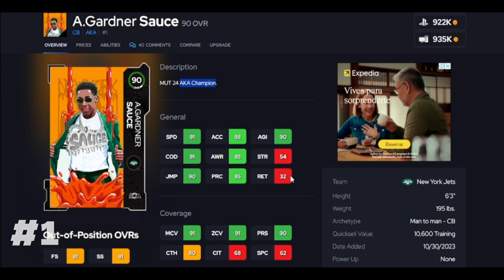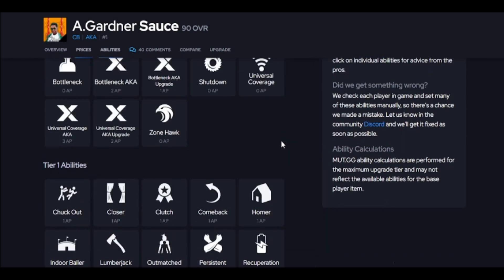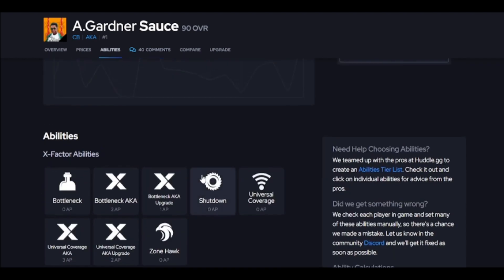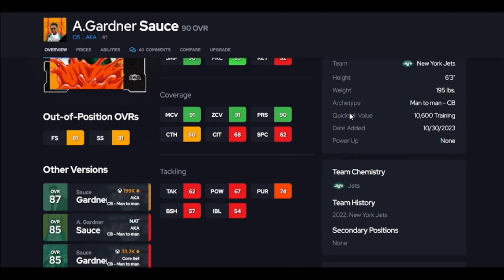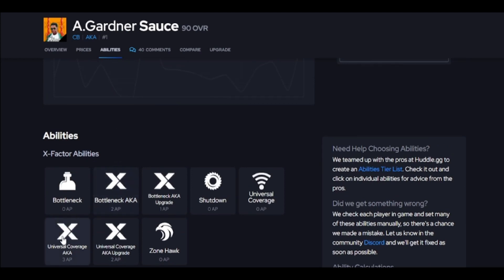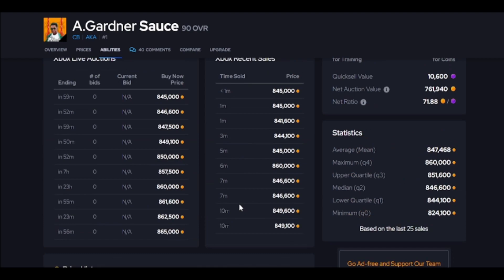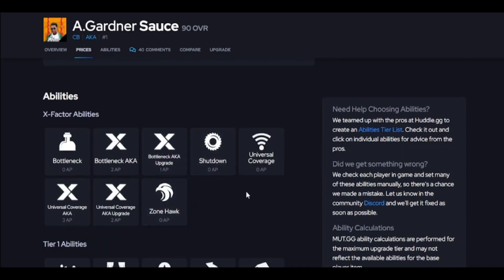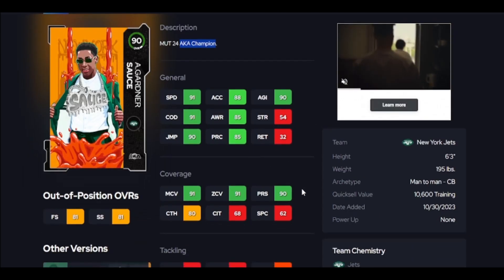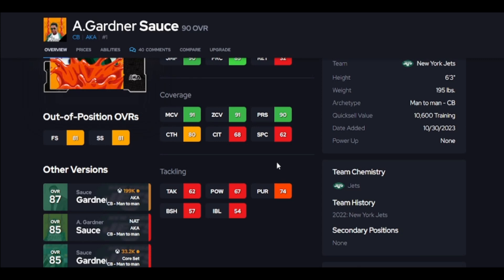Up next we have Sauce at number one — 6'3, that's the size you want. 90 man, 90 zone, 90 press — we're talking 90s across the board, all thresholds. He gives you man KOs, so if you run zone KOs he won't be your guy, but why do I like him better? At 6'3, against jump balls he's going to be better than the other cards. He gives you bottleneck and universal coverage, which could make a huge difference. He also has nice interception catch. Sauce is number one right now in this game.